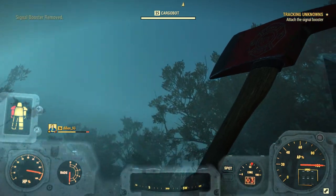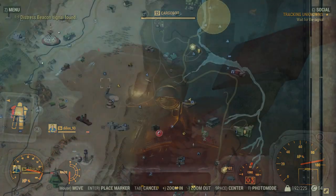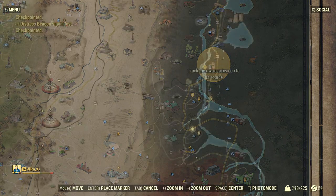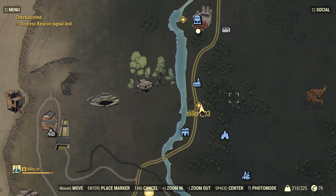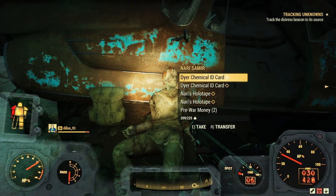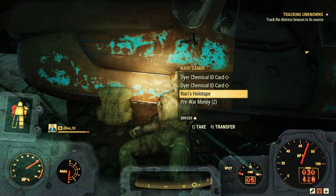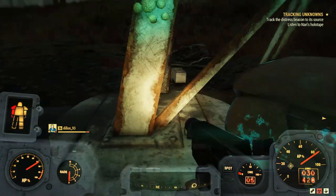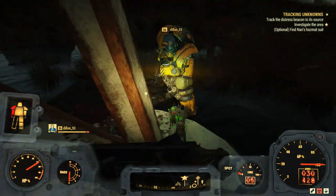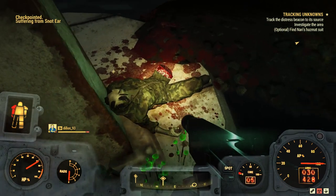Once you've attached the signal booster, it will tell you to track the distress beacon. This is another search-the-area type part of the quest, so head to exactly where I'm standing in the video. When you're there, you should find two bodies on the floor. Nari Samir will have the DiAchem ID card and Nari's holotape on her — go ahead and pick those up. Next to the other body will be the distress beacon and also Randy's holotape.